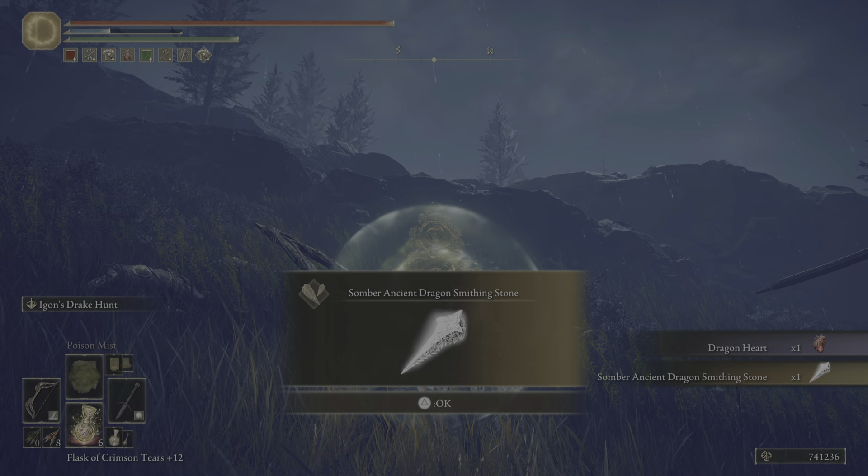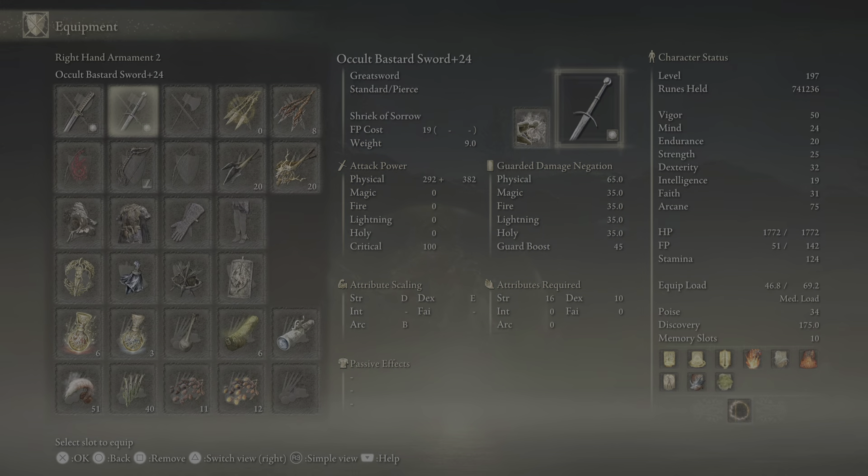Dragon heart, somber ancient dragon smithing stone — nice. Okay.